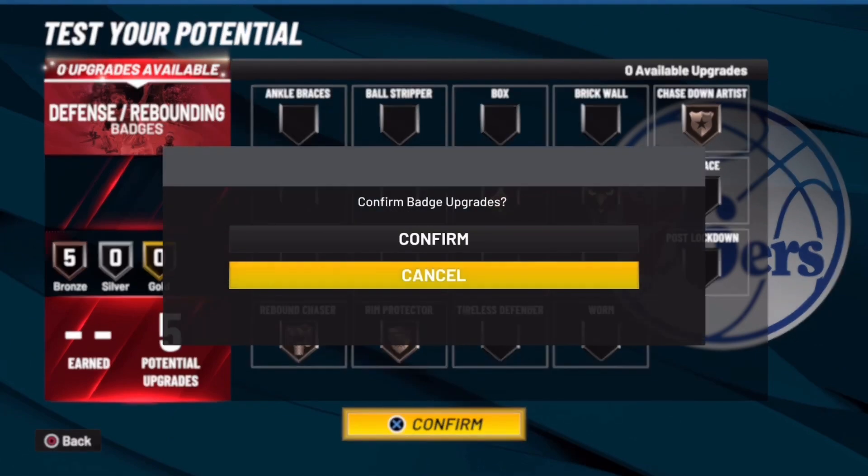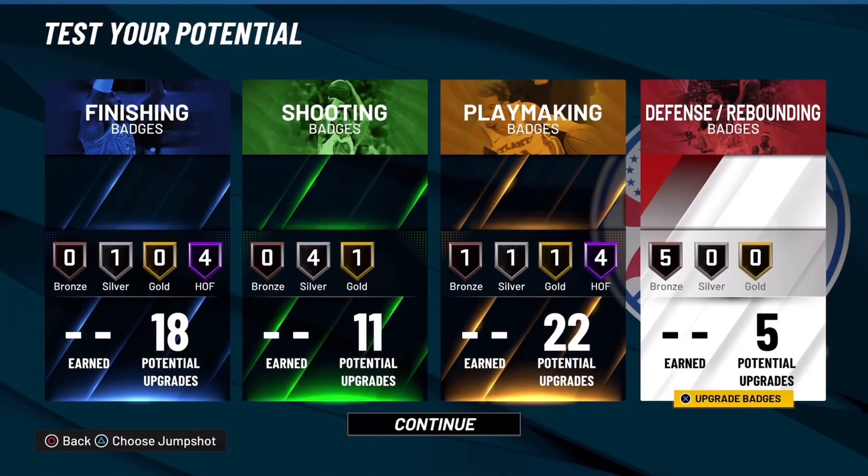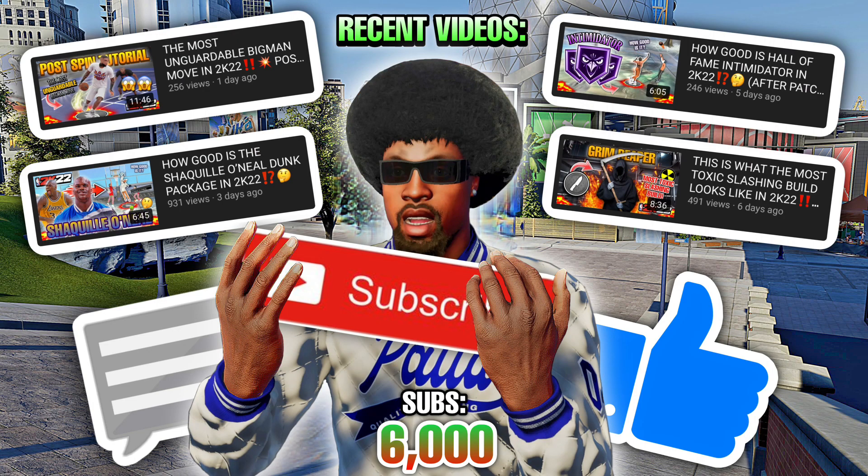For the five defensive badges it's simple: chase down, interceptor, intimidator, rebound, and rim protector. If you enjoyed the video make sure you like, comment, and subscribe.